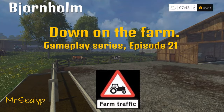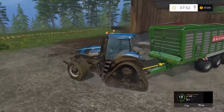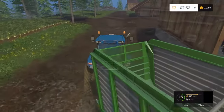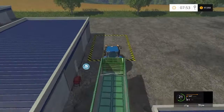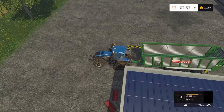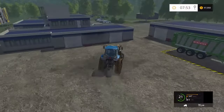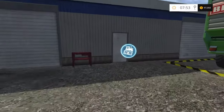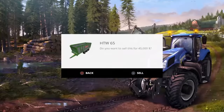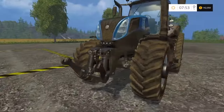Welcome back down on the farm at Bjornholm for episode 21 with me, Mr. Seely P. First job: it's been a little while since I've been down on the farm. We're going to get rid of the chaff trailer because I bought the Krone Big X and a couple of Flegal trailers to tow behind it, as it won't pull that chaff trailer. I did want to get the Krone Big X for the larger maize header, so I'm going to sell it.